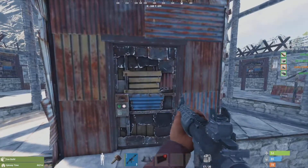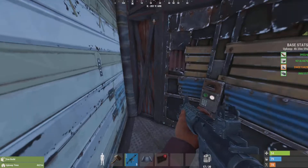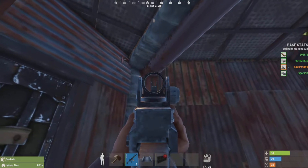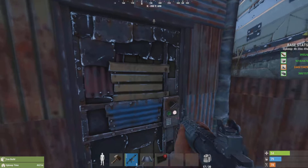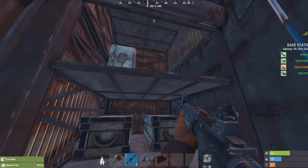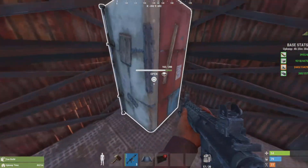This is the front door — got a little triangle airlock. The garage door opens and there's a turret. The garage door can be opened from the inside if you get someone stuck in here. Got some depot boxes underneath and a fridge.